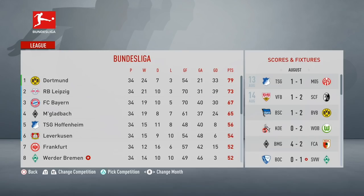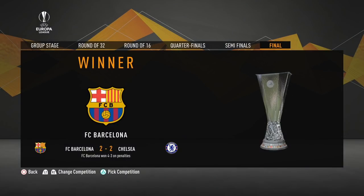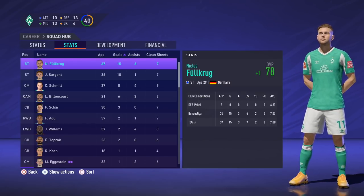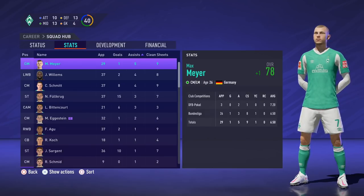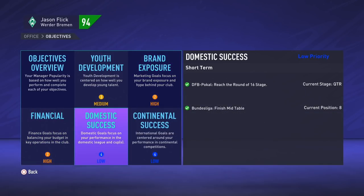It was absolutely heartbreaking — we collapsed after that Mönchengladbach match and fell outside the top six, still achieving a top half finish which was our board objective. Mönchengladbach lost in the DFB-Pokal final to Leipzig. Manchester United won an all-Manchester Champions League final on penalties, and Barcelona won the Europa League final on penalties 4-3 over Chelsea. Fulkrug has been our unexpected star performer — 15 goals from 37 appearances as our top scorer in season two, with Sargent also getting into double digits. Max Meyer netted five assists from 29 appearances. Our manager rating is in really good shape, leaving a lot of optimism heading into season three.